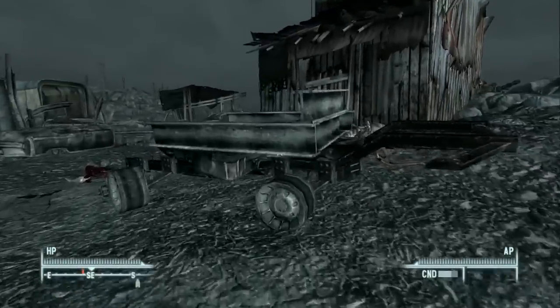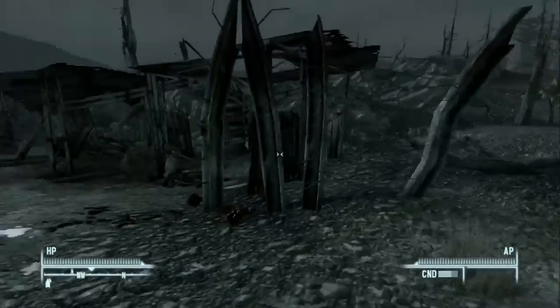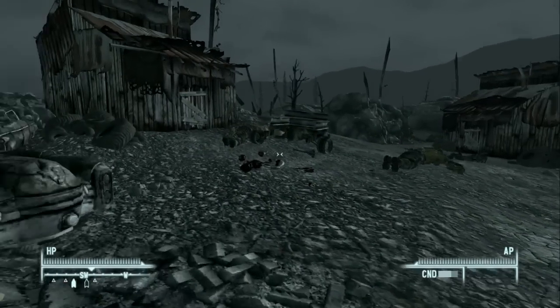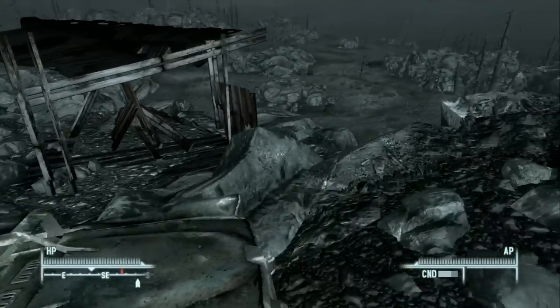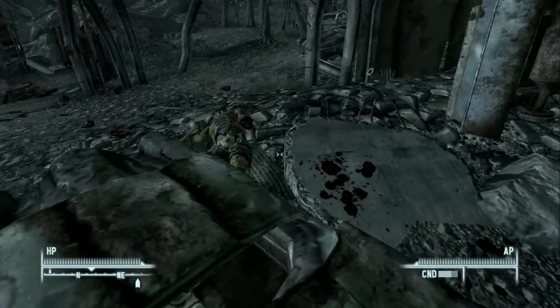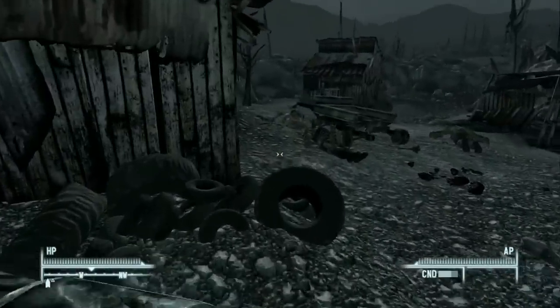Welcome back to Let's Play Fallout 3 and welcome to the sniper rifle episode. This one's called that because we're going to be getting the reservist rifle, which is one of the two unique sniper rifles in Fallout 3. I want to use it as my main weapon. I think the reservist is better than the other one — the victory rifle — and I'll read you guys the stats later on.